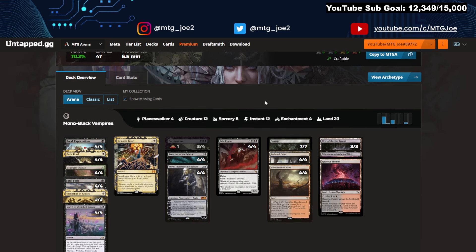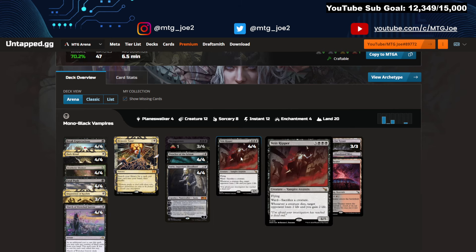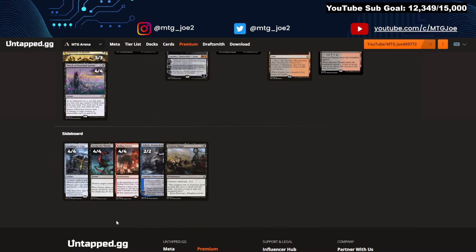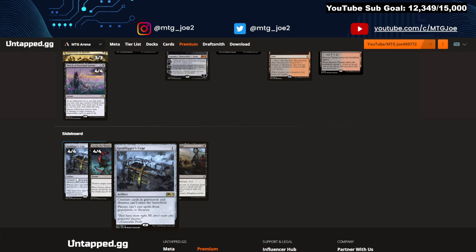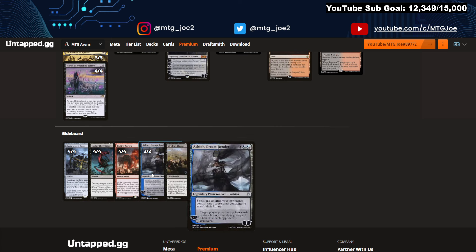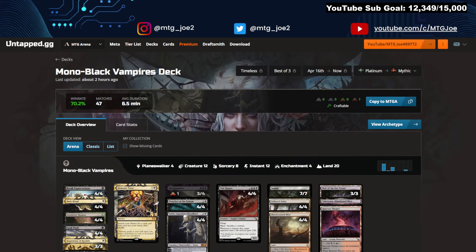Another deck that hasn't changed too much: the Mono Black Vampires list from Ulthrix. Turn one Dark Ritual into Sorin into Vein Ripper or Necropotence and kind of go to town. We've seen these shells before — very clean sideboard with graveyard interaction, removal, combo hate, graveyard hate, Veil of Plague or Leyline of the Void, which we don't really see too much anymore with all the combo decks going around.